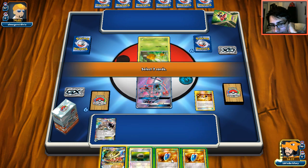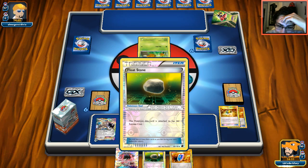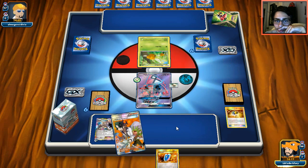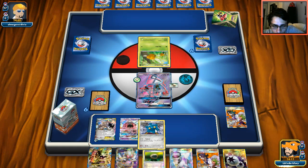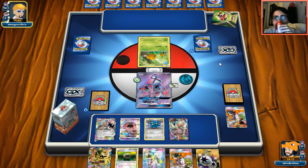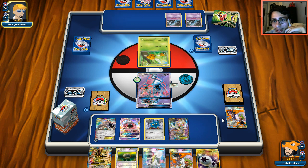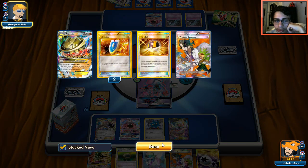My opponent is playing Vespaquen with Klefki, and possibly Zoroark. We have to Sycamore and dump two VS Seekers, which is painful. I still manage to find Bronzor and Magearna — I'll pass and build up. He uses N to reset hands. I put down Mega Steelix for the extra 240 HP. After N, I draw a strong hand and can attack with Steelix this turn.